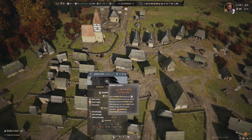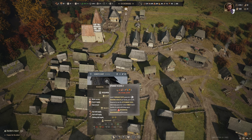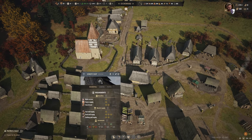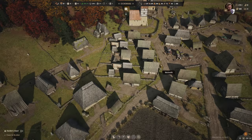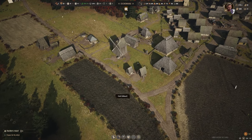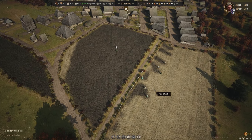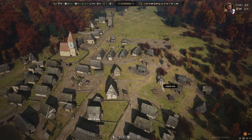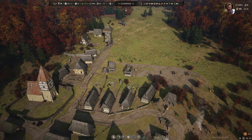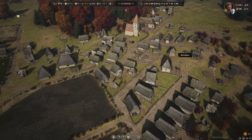Technically we now have enough to upgrade some plots to level three burgess blocks — we just need a little bit more regional wealth. We should also think about setting up some trading more efficiently to generate more regional wealth. Whilst our builders are busy starting to build more housing, we should be thinking about trading — having a look at what we've got a lot of and not so much of.